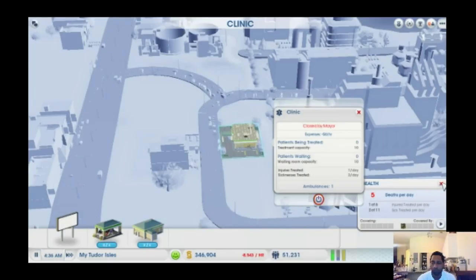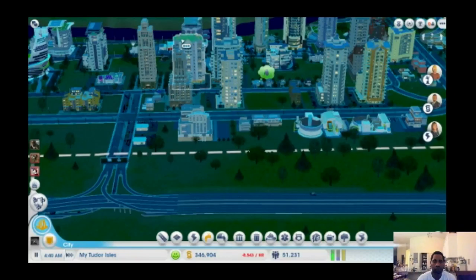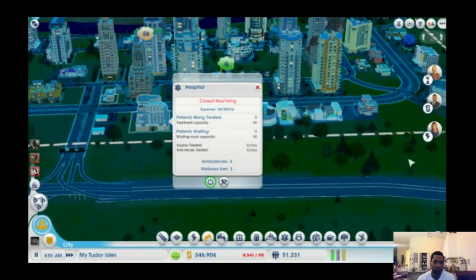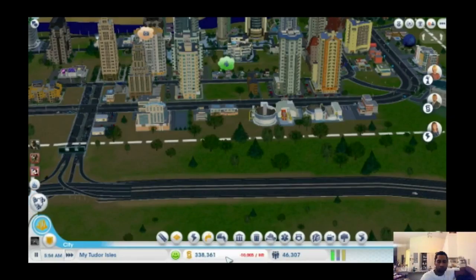Instead of just the clinics, we're deciding to open the major hospital, hoping that along with a wellness center it would reach out to the citizens more and help them through their hard time right now. I'm showing you this part of the city because it gives you a layout of what the game is about — building a city, laying it out, and making it aesthetically pleasing to the eyes.